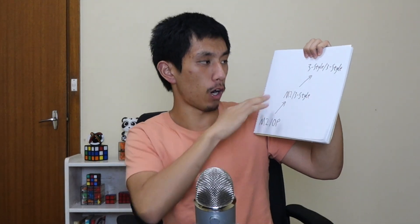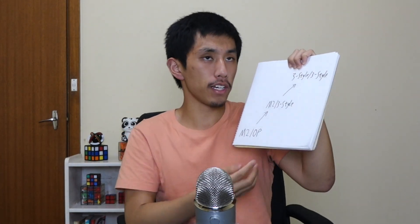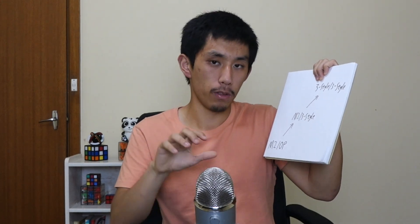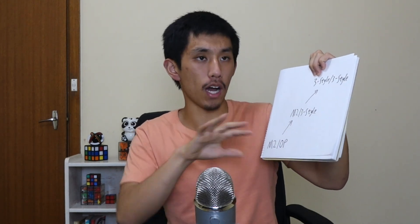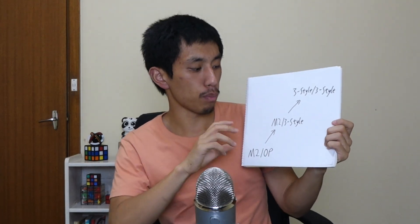The reason there are no other intermediate methods mentioned — like Rosco, Eker, Turbo, or similar — is because their purpose is either to be a 3-style placeholder or a faster version of M2. M2 is already really fast: someone got a 37-second single with M2 OP. M2 is also easier to learn. Maybe Rosco at full speed could be faster, but at this stage the main focus should be on improving memory — not just memorization, but all aspects of the memo stage as well as recall, which is part of execution. That's where the biggest ROI comes from.